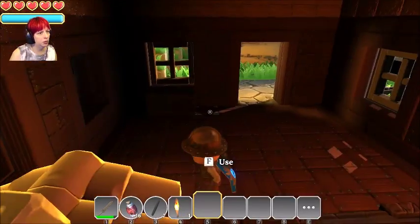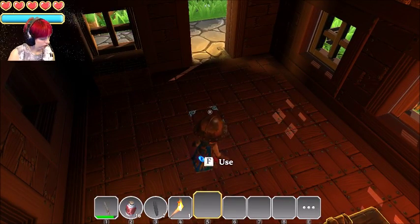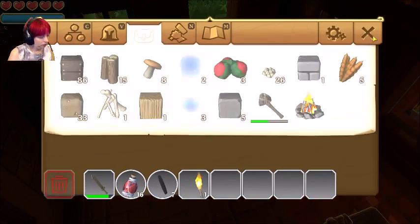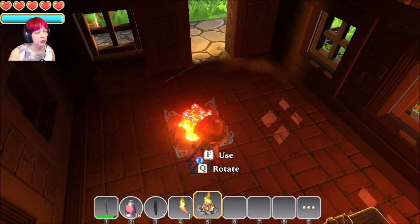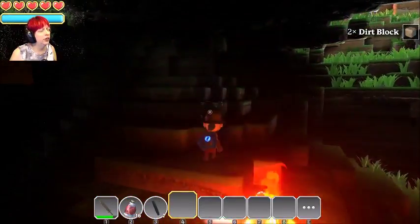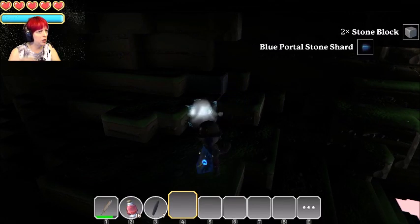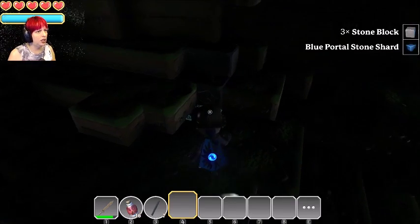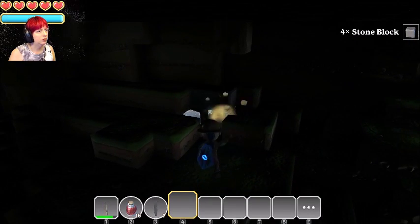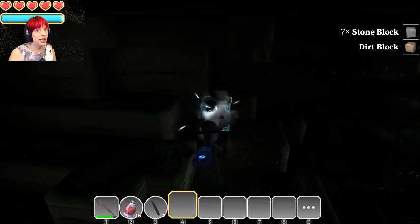It builds on top of builds on top of builds on top. We were able to make a fireplace — let's light up the room a little bit. I do not think we have coal in this area, although we have the stone block from the mines. In this realm you get stone block, in the other realm I think you get copper. Maybe we have to go on to the next realm to get the coal.